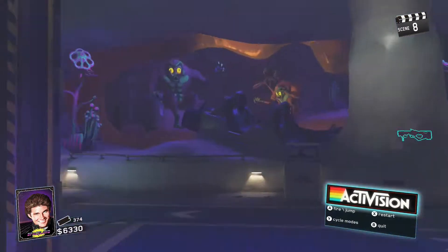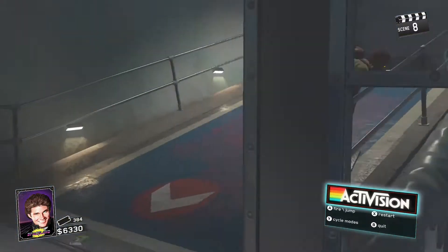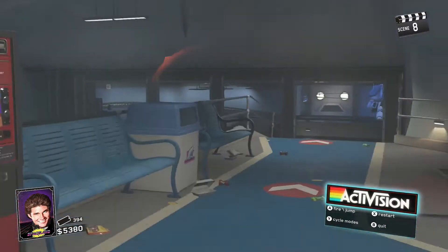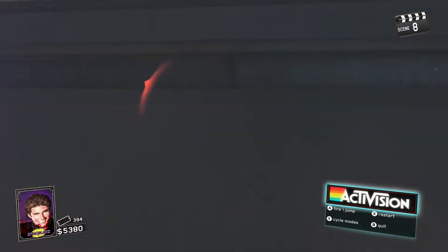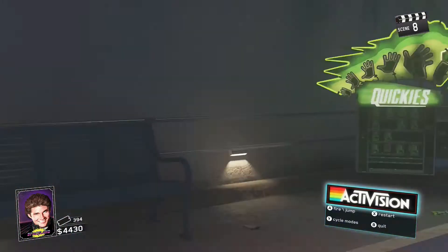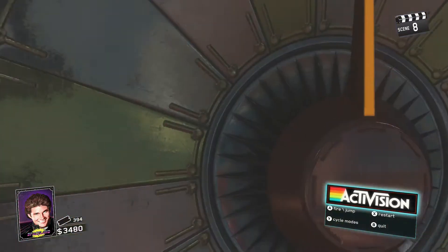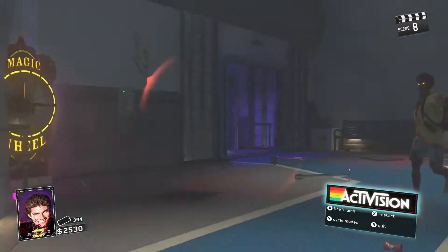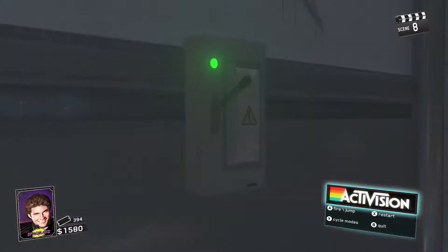10,000 points, if you only buy from the magic wheel, gets you right around 12 to 13 guns — it depends. Once you have all of that and you're ready, just make sure you do not press where it says quit down at the bottom right. If you press that you'll exit out of the glitch, so don't press that until you are totally done getting all the guns that you want.